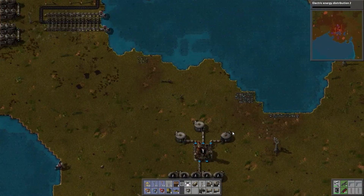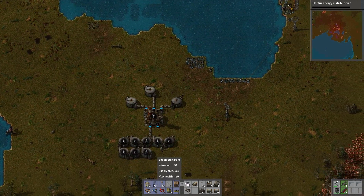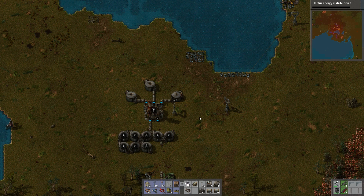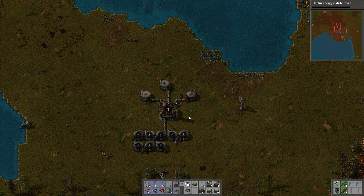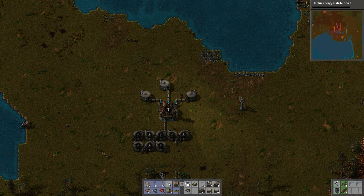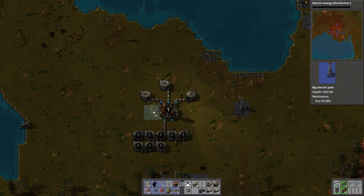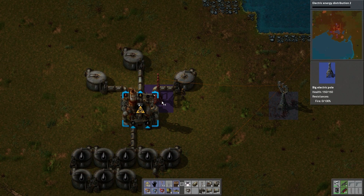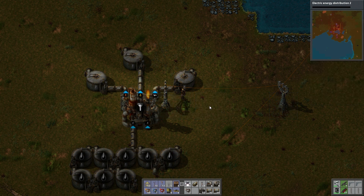I didn't realize we brought some power down here. That's okay though. I'll bring another one over here. Actually, that might not need to go down there. Let's try and use some of these medium ones. We'll bring it over here with the big one. There we go.